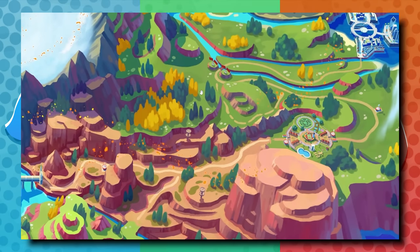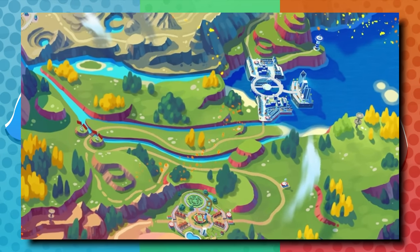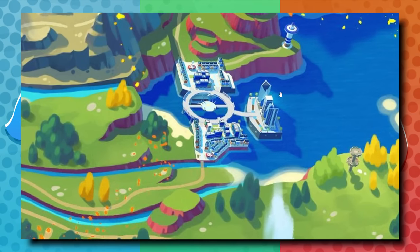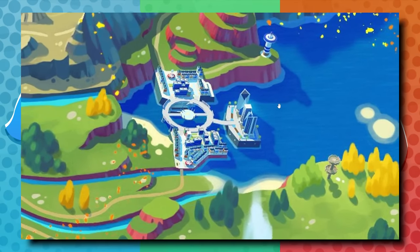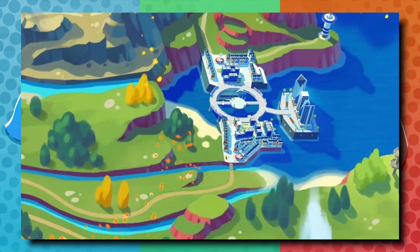Eventually you come to an ocean-side city with what appears to be a lighthouse — we've seen this in the most recent trailer, these big buildings right off the coast. Of course it's a Pokeball shape — it's always a Pokeball shape. I would imagine there's probably some kind of battle arena or mart in this reef-side city.